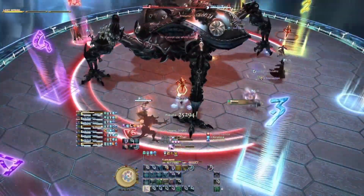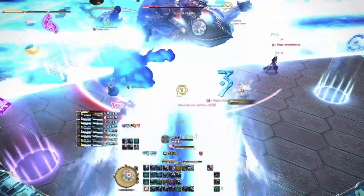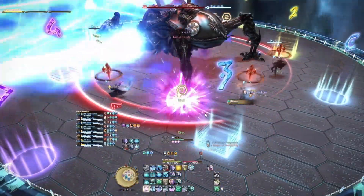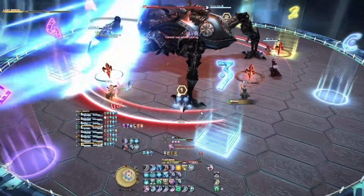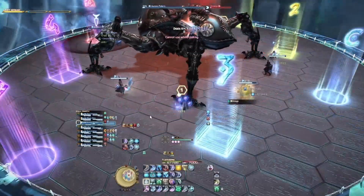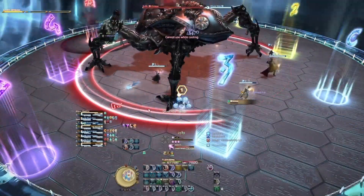Then go to your pre-assigned positions. Make sure that you stay on the boss's hitbox so that your tanks can bait the tank buster by being the furthest away. Make sure that you do not overlap any of these laser beams. And then that is the end of phase one.